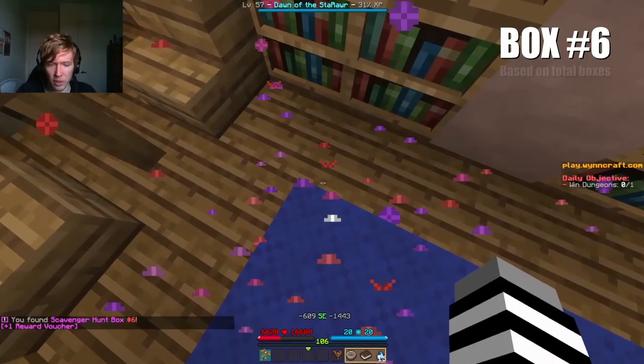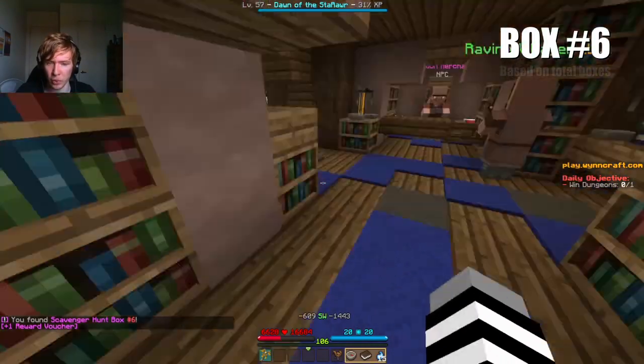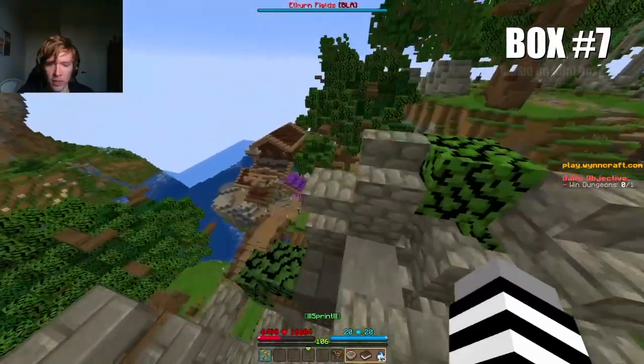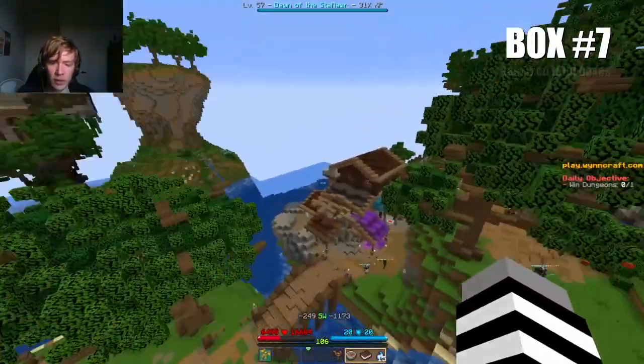At the coordinates minus 609, minus 1443, within the hidden Pigman Ravine Village. The next box is at minus 245, minus 1176, on the tower overlooking Tempo Town.